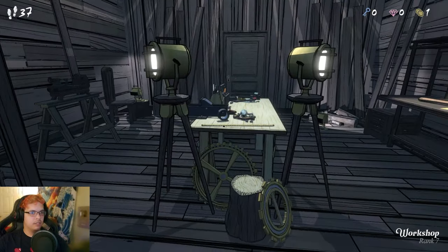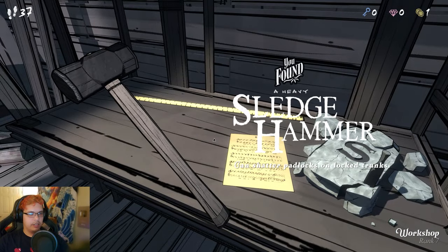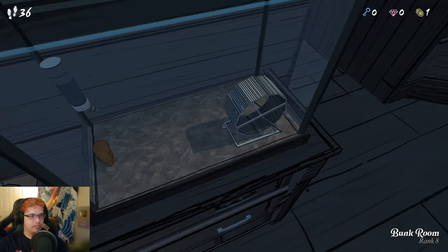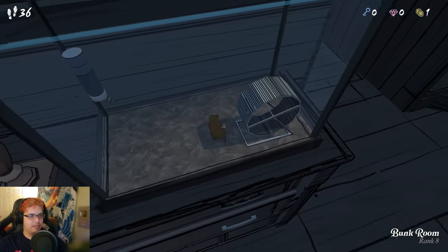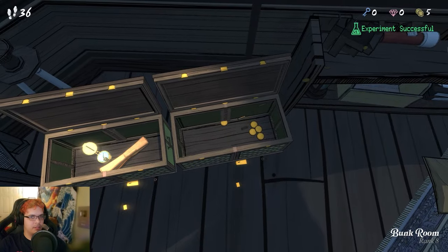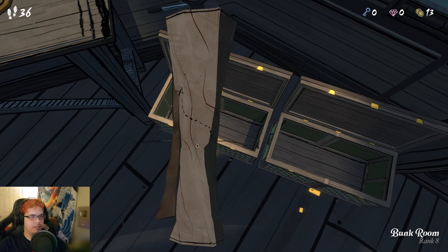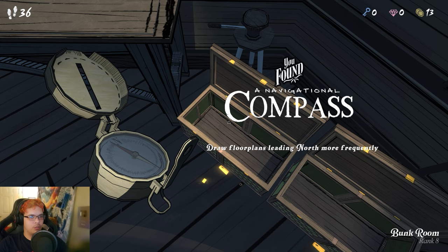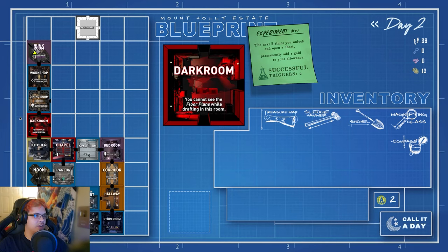I hear you might have some tools for me — like a sledgehammer. I can shatter padlocks and unlock trunks. Oh hey, how you doing little hamster? I really hope you get found and fed — you're adorable. Can I take you with me? No, damn. Doubloons — give me all them doubloons! Experiment successful. What is this? A magnifying glass and a compass — draws floor plans leading north more frequently. Yes! Thank you, because I got so close and had to go all the way back.